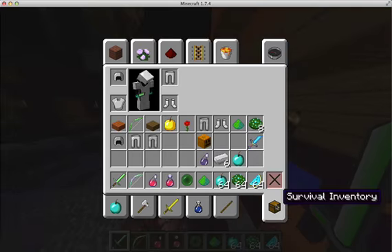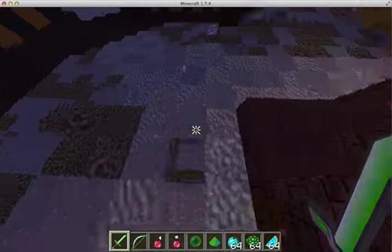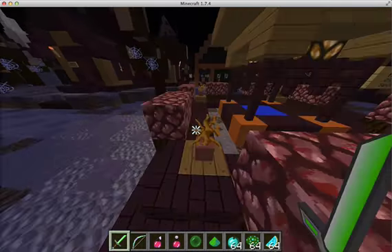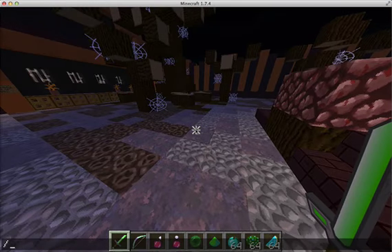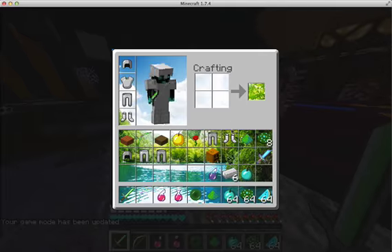I need survival inventory. You can see the crosshair in the center right there. I'm going to switch to survival mode so you can see — the hearts are blue, look at that inventory. Wow, that's so good.